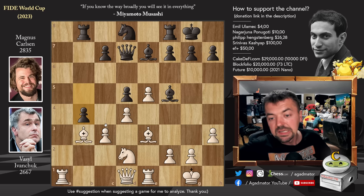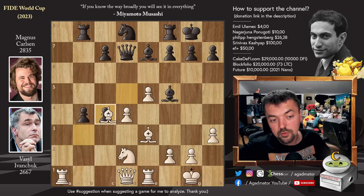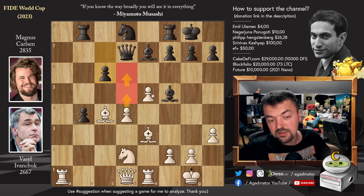This invites Ivanchuk to play pawn to c4, which he does. C-captures on b4 isn't very ambitious if you want to win the game. So d-captures on c4, bishop captures, and now pawn to c6, taking away the d5 square from White's pieces and preventing pawn advances.